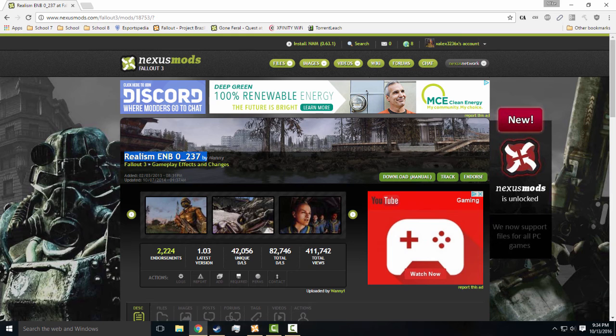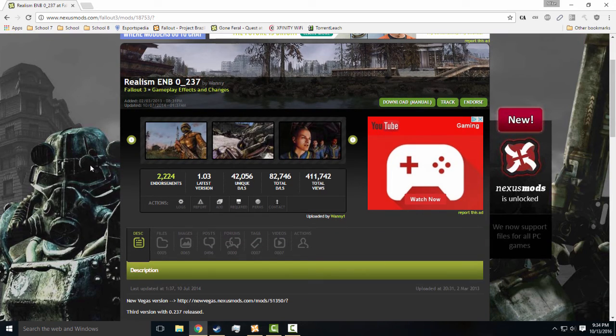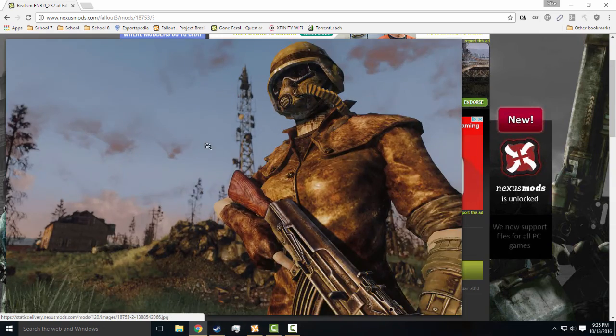The ENB that I use for Fallout 3 is going to be the Realism ENB. Sadly, you do need a pretty good computer to handle this ENB. The 840M laptop that I normally use to make videos just simply couldn't handle it — I was getting like 17 to 20 FPS, even on 720p. But if you have a decent computer and graphics card, you'll be able to handle this ENB. You can also use a bunch of other ENBs, but this is just my personal choice and I think it looks pretty cool.